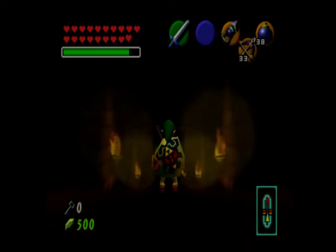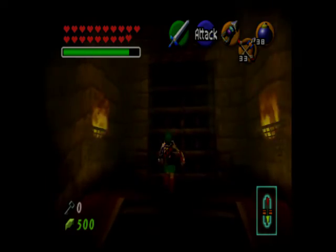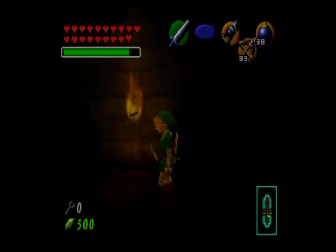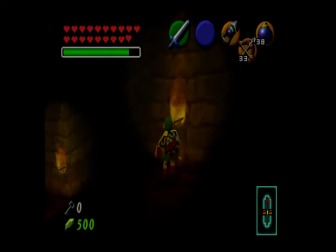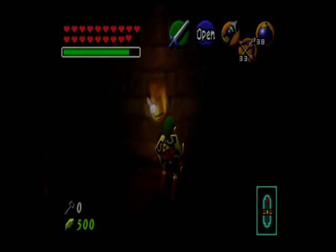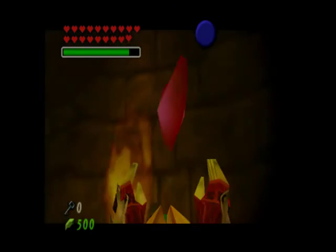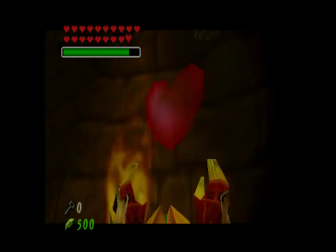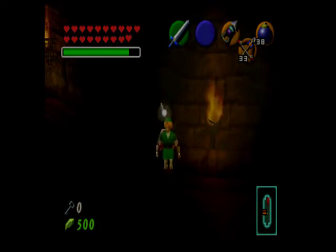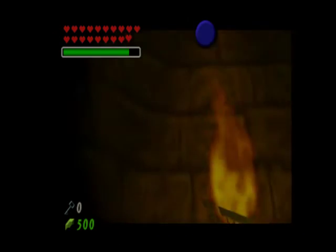Now this hallway should look familiar. If it does, then you know what is behind that next door. But there are two chests in this room that are both invisible — that one has a recovery heart, and this one also has a recovery heart.